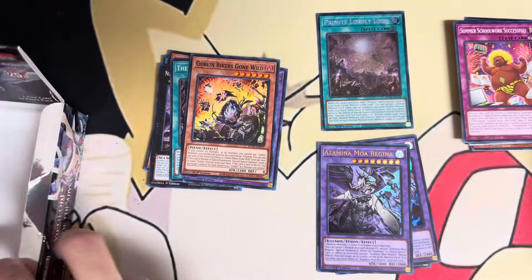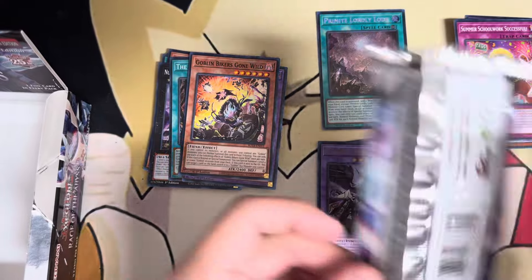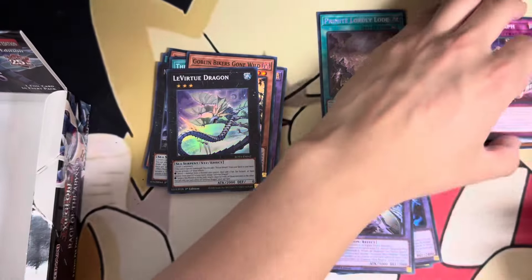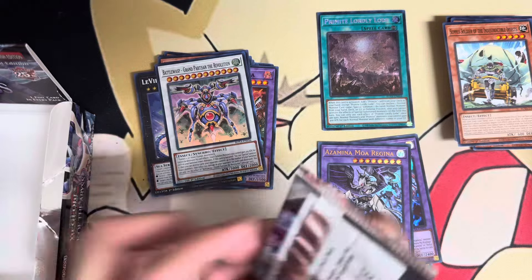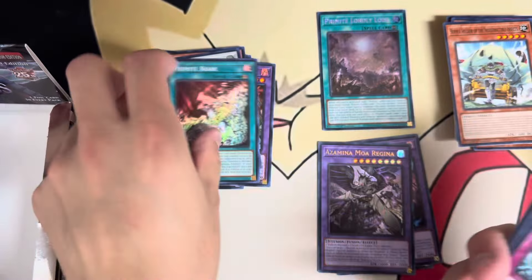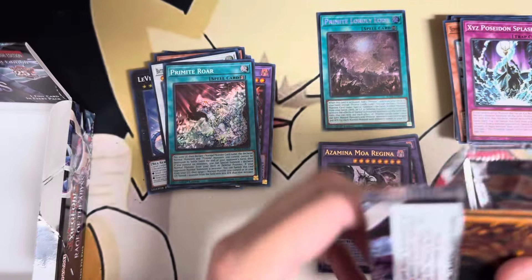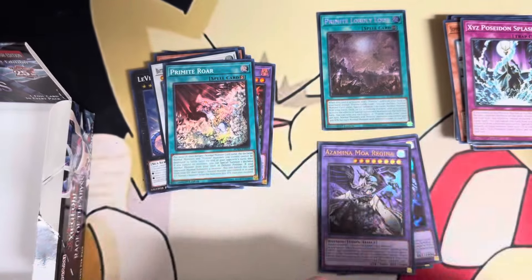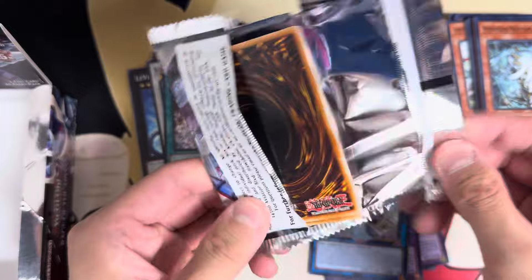From what I heard, almost all the cases were opened at pre-release. Someone opened a QCR Mold Charmy, and they opened a bunch of Mold Charmies, which is kind of expected — it's like 2.4 secrets per box. So it's expected to see at least two per case. They pulled the QCR Mold Charmy, and assuming this case came from the same shipment, I'm probably not going to get the Mold Charmy QCR here. The people at my locals sent photo evidence, so it was legit.